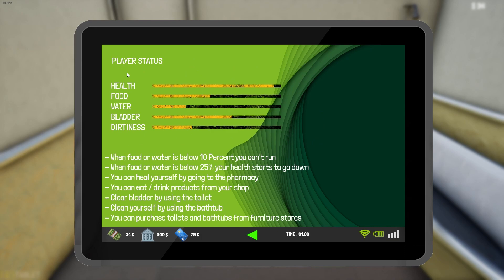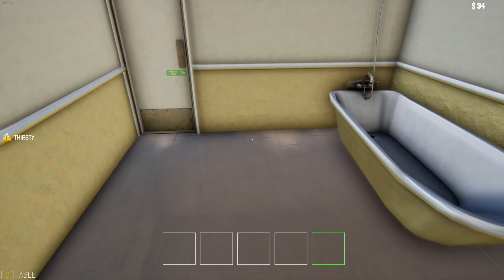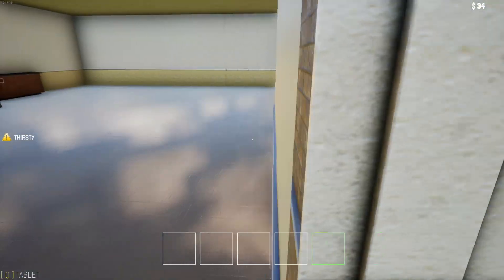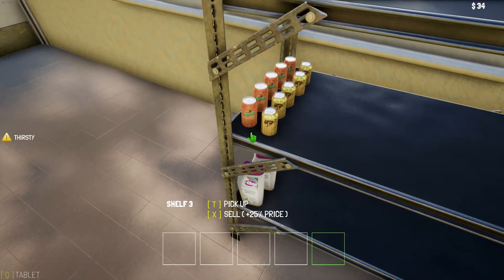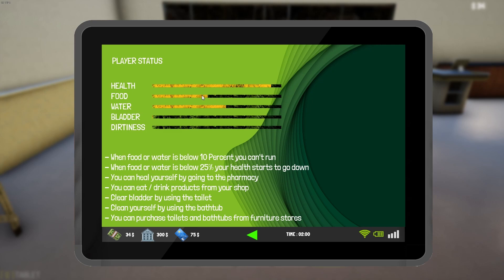Let's look at our stats — dirtiness and bladder. Let's just use these and see what happens. Interact — let's use the toilet, then take the bath. There we go — our bladder is empty and we are clean, so we are all good to go. We are thirsty, but I'm glad we could buy used ones because I couldn't afford new ones. Let's take a drink of soda. There we go — that got rid of that stat. Now we're about halfway on water, food is a little less than half, and health is okay.